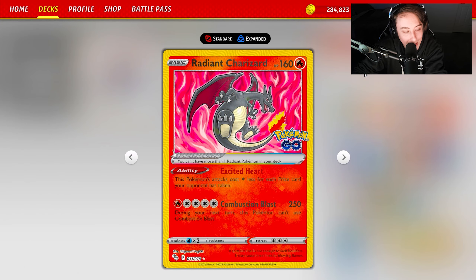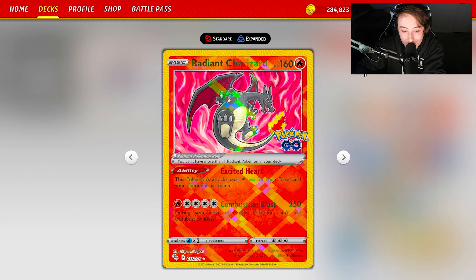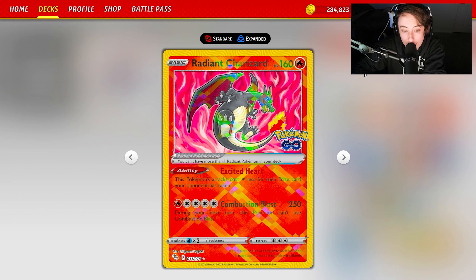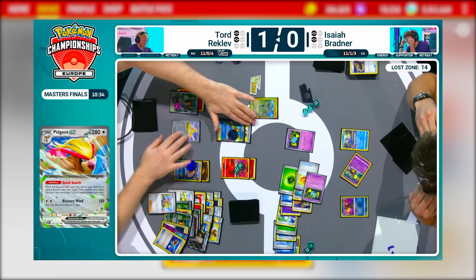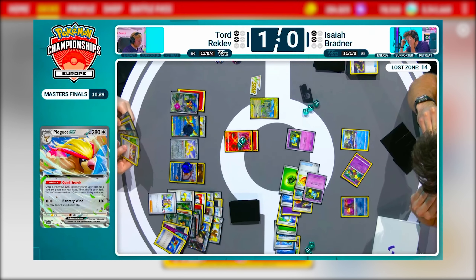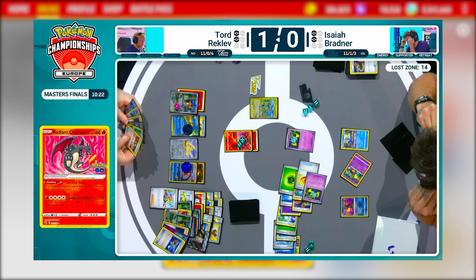We are playing Radiant Charizard, which works well with the essence of what Charizard EX does. Excited Heart means this Pokemon's attack costs one Colorless less for each prize card your opponent has taken, so in the endgame it can attack for a single Fire energy for 250 damage. We actually saw that win a game this weekend — Tord got Radiant Charizard out for a one-prize knockout and his opponent couldn't retaliate.